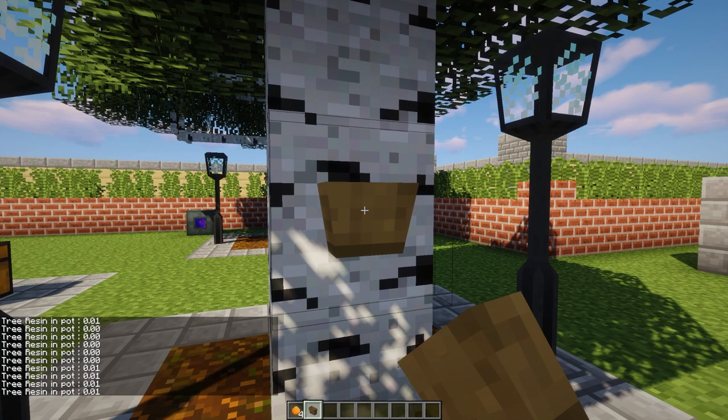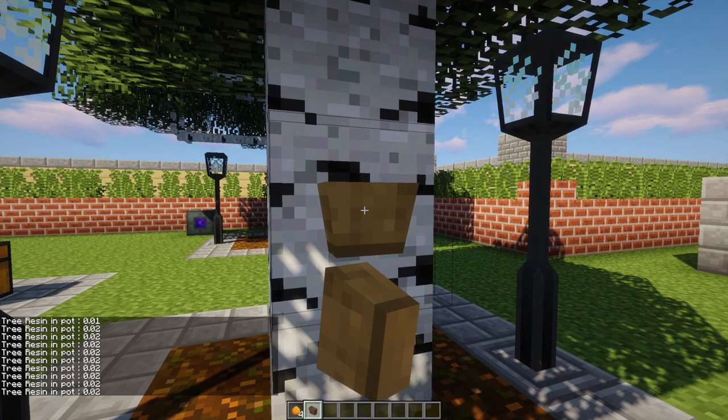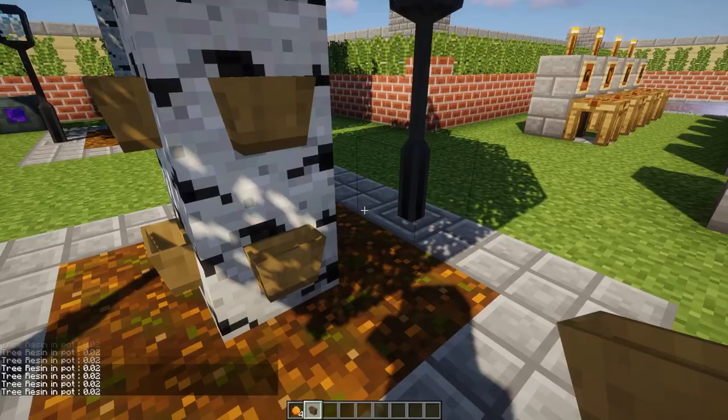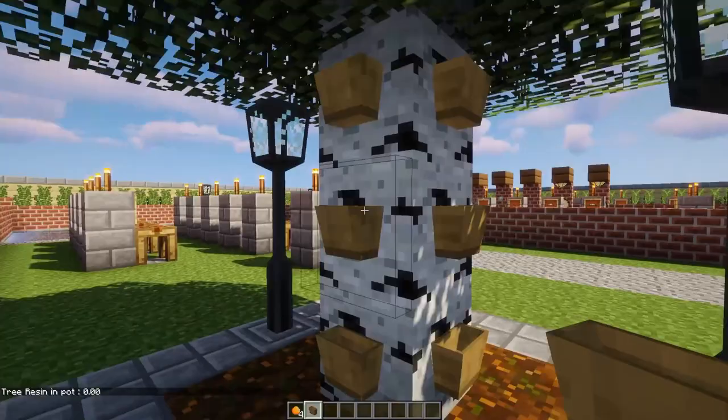Let's put one of these on the tree. When you put it on the tree it starts at zero, and it will slowly tick up. Once it reaches one it will be full, and you'll get about two tree resin. You can do this to an entire forest of trees to get all the tree resin you would ever need.